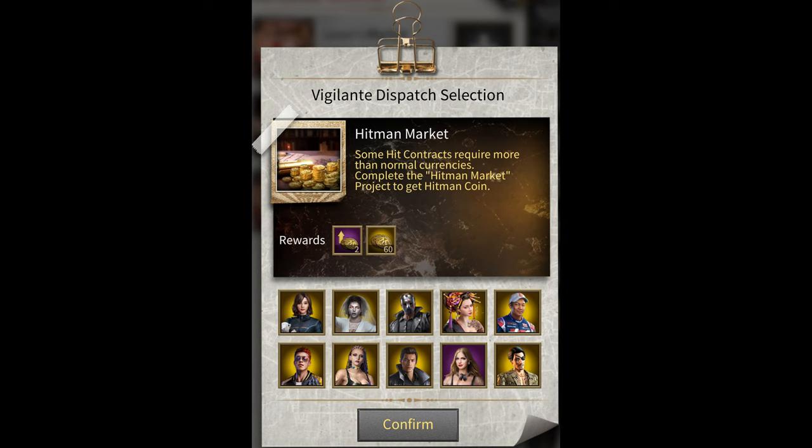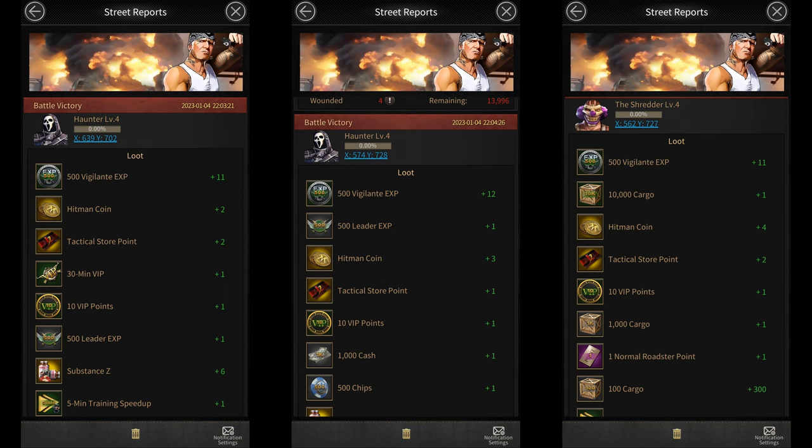There's also a fifth way that you can get Hitman Coins, and that is by attacking Mercenaries. Normally, you get about two Hitman Coins for every Mercenary you kill. So if you kill 200 Mercenaries a day, that's at least 400 Hitman Coins.